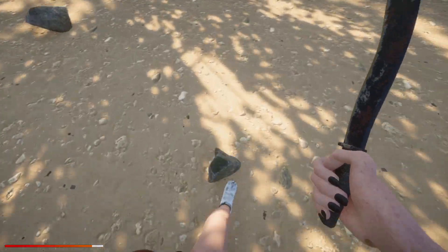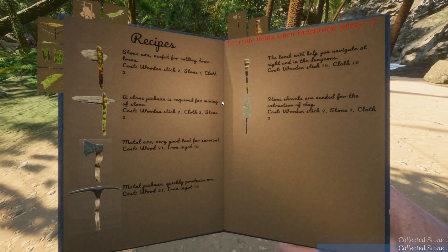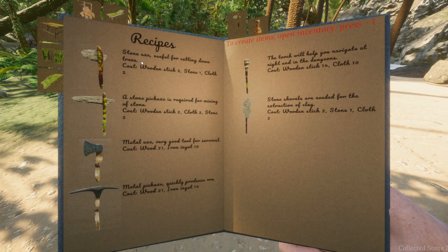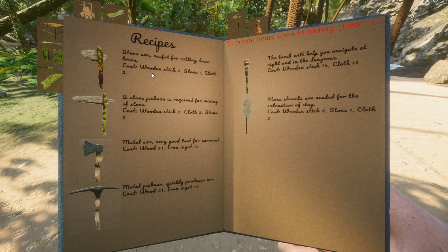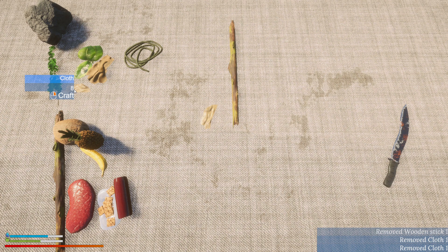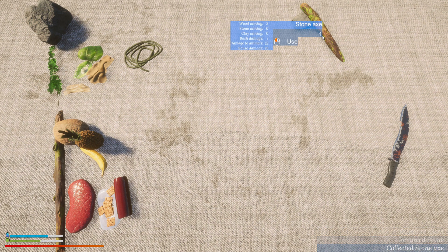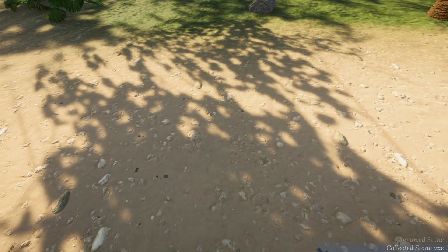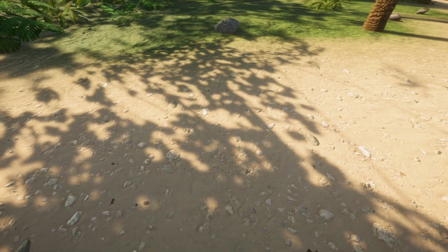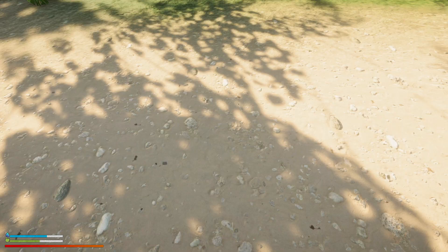Alright! So what we're gonna do is quickly make ourselves that axe to cut down trees. A stone axe needs two wooden sticks, one stone, and two cloth. Okay — two wooden sticks, two cloth, and one stone. Oh yeah, check that out! Heck yeah! We're gonna put this thing on number two. Let's see how it works.